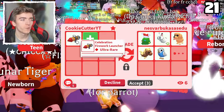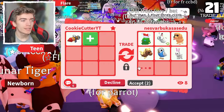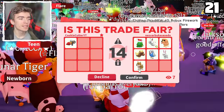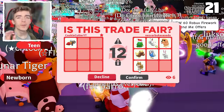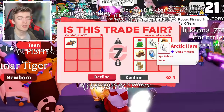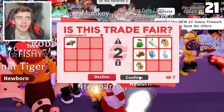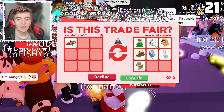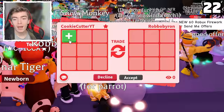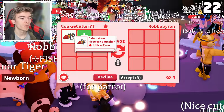There is no way they're offering this for one firework launcher. Why are they still adding? I hit accept, and — oh my god, they actually accepted. They're 100% hitting decline on the second part. A neon arctic care — this pet literally just came out — plus a fool's egg, which is a very cool egg. I don't think they're going to accept this, but they did! Let's go! That's very cool. I'm happy about that trade. We have so many good trades already.